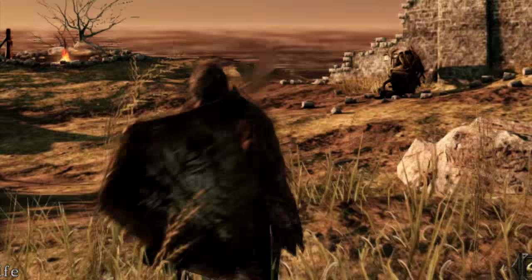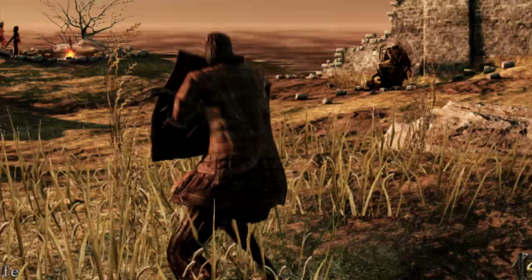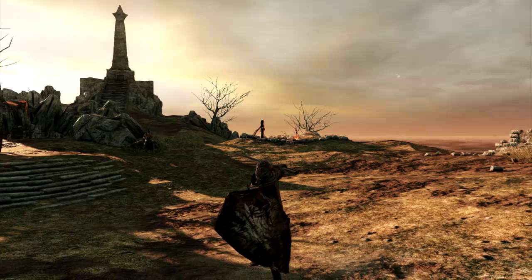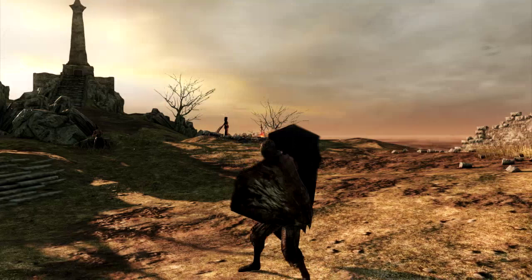I'll get onto that some other day. What am I really getting at with this whole ramble? I'm certain this concept can be done with every type of move in the game — running attacks, rolling attacks, jumping attacks. And I can even prove it works with heavy attacks. I gave this a go about five minutes ago, and using the same technique as blocking running attacks, just do a backstep, do the turn, and press R2 instead of R1. And there you go — you have blocking heavy attacks.